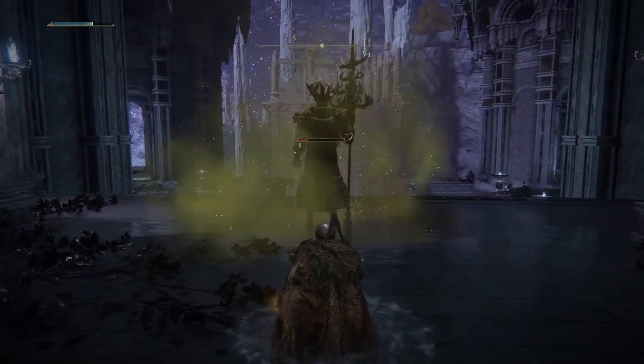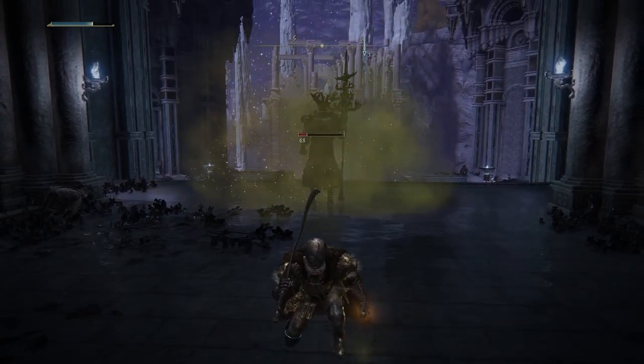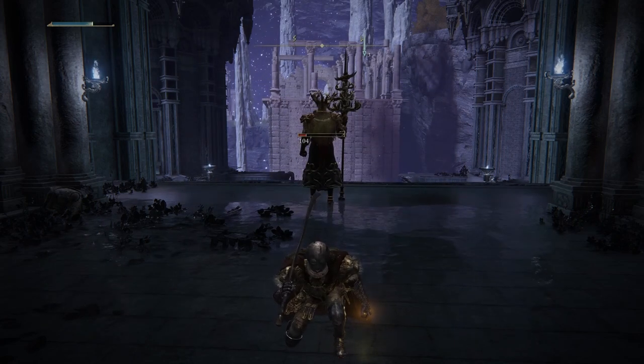Once you have that magic, you can make your way behind the knight and just set it off behind him. Using the poison on him will not wake him up — he will not turn around and he will not attack you.